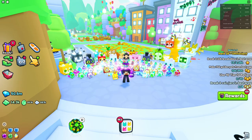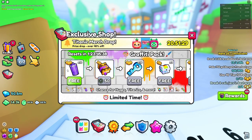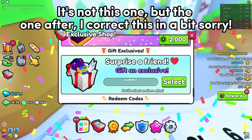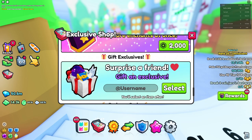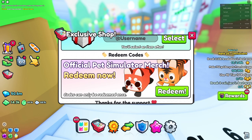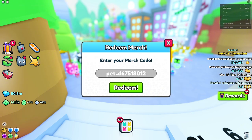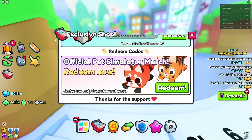We're going to copy one of these codes and head back into the game. To redeem codes, you go into the exclusive shop, scroll all the way down to find 'Redeem Code,' and enter it — make sure there's no spaces. Let's see if this works. It says 'please check your inventory for a Huge Dog' — it was already redeemed, most likely used before on another account. That's pretty much what most of these codes are going to be like.